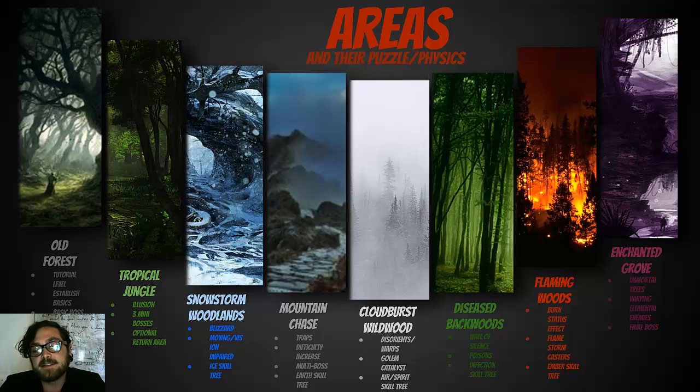The Wall of Silence is basically a bunch of trees that don't move, but it's kind of random — every playthrough, different trees will come back to life with different abilities. It changes through every playthrough. They have poison effects, so your health can go down over time. The infection skill tree is basically poison, and you get that from killing the last boss of this area.